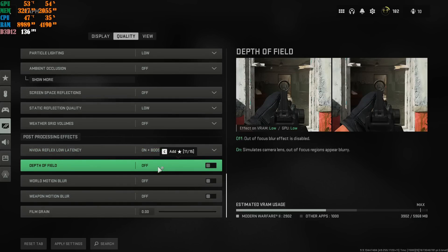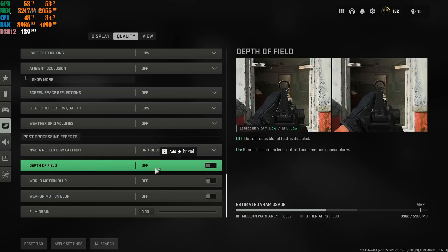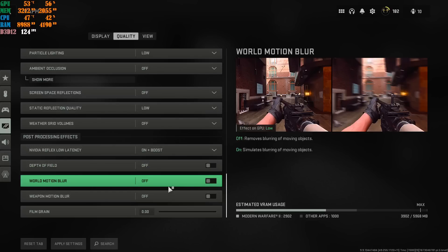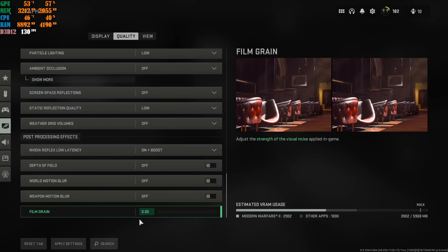Turn off Depth of Field, World Motion Blur, and Weapon Motion Blur — you do not need any of these. It's a multiplayer game, why would you want motion blur on? If it were a single-player game I'd say yes, but for multiplayer put it all off. Set Film Grain all the way to 0.00. If you turn it up, your game is going to look like an old TV. So turn this all the way down.